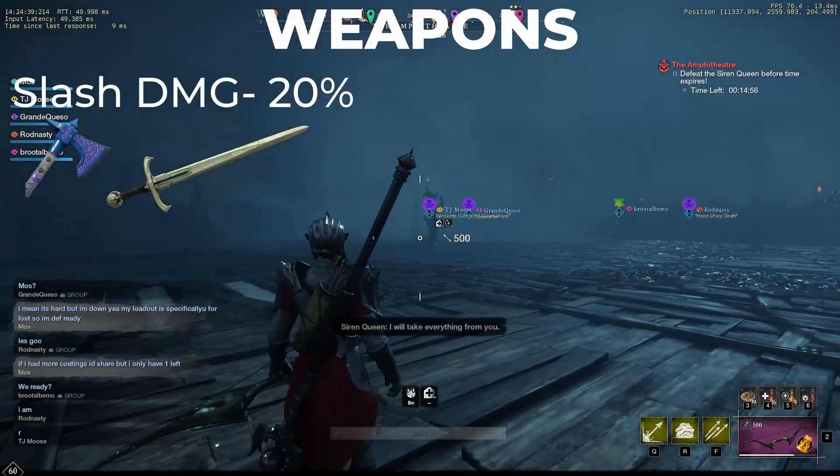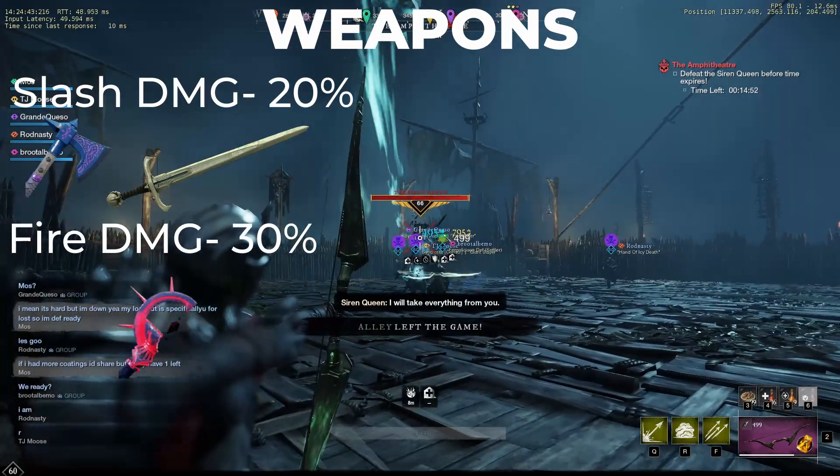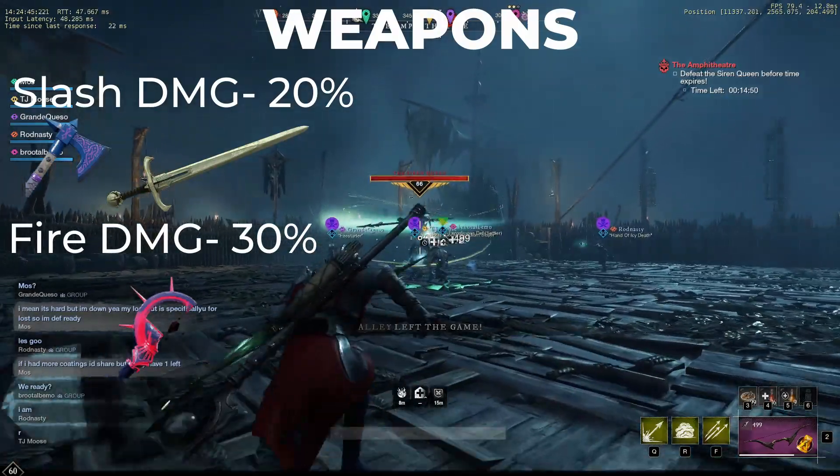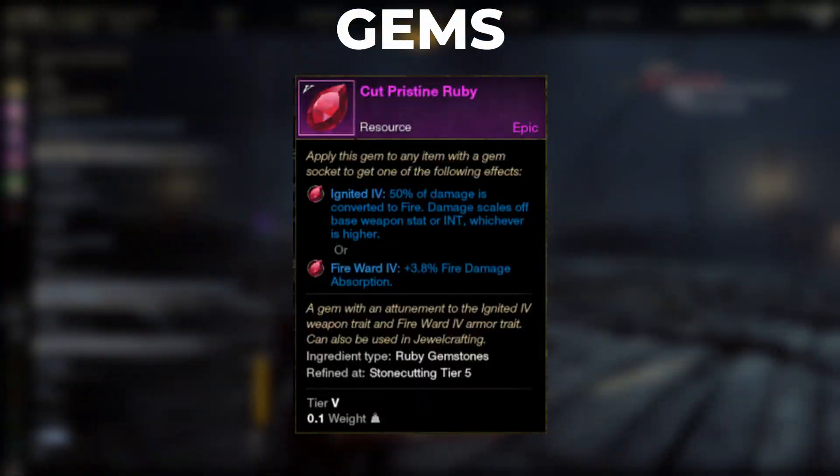Weapons. For weapons, slash damage comes in at a 20% increase in damage, and fire comes in at a 30% increase in damage. Fire sword is the way to go on these enemies, so the best gem is going to be the ruby, which gives you fire damage.